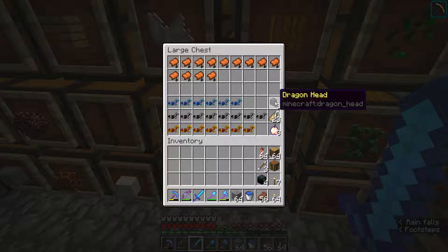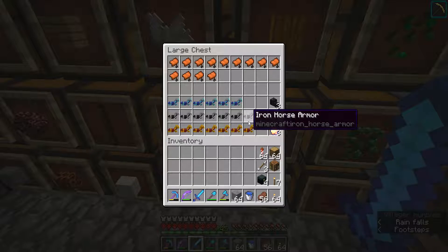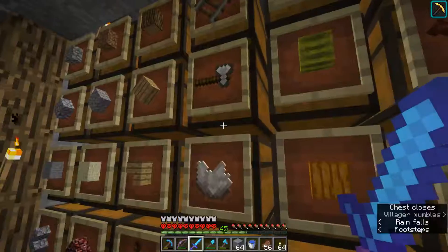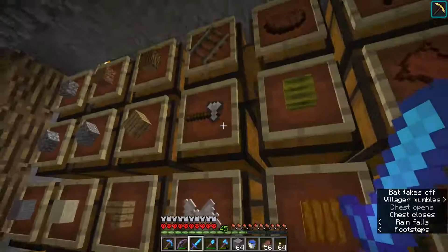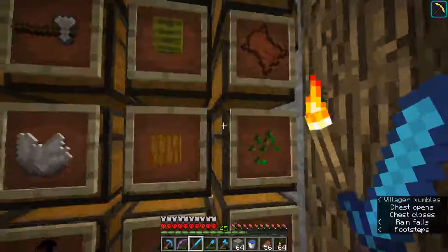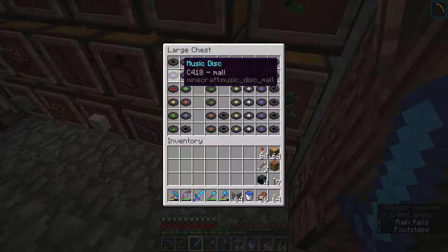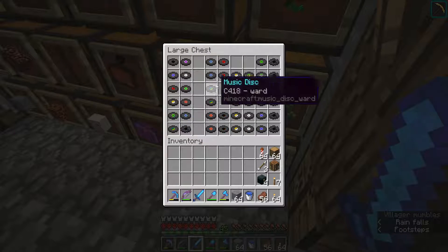Killed the dragon, got 3 elytras, 3 dragon heads. I found 3 enchanted golden apples - 2 of them actually came from the same loot chests. Just miscellaneous tools and armour, a load of food from the cows upstairs. I've also collected every single music disc, which is impressive I've got to say, because that took me quite a while. I was literally just out killing creepers with skeletons. I've got a load of duplicates as well.